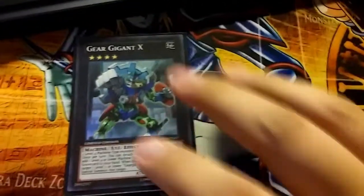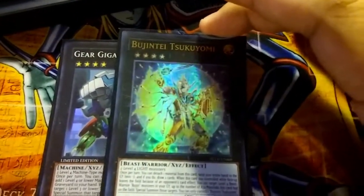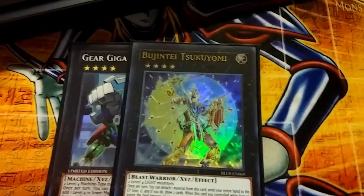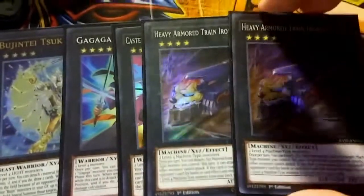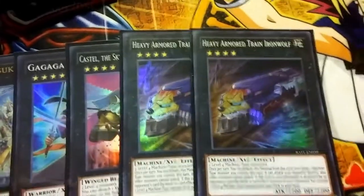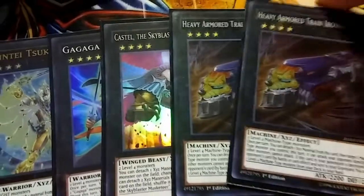Then onto the Xyz. You've got one Gear Gigant X for the times you don't draw into your Union Hanger and need to search your pieces. One Bujinki Tsukiyomi — you don't go into this play as much anymore because of the Link restrictions; if you summon this your opponent pretty much knows you don't have much left. One Gagaga Samurai for when you want to go for game. One Castel — still a staple. I run two Heavy Armored Train Iron Wolf because it's 2200 that you can attack directly with. If you have this and an ABC Dragon Buster on the field, you can activate Train Wolf's effect targeting your ABC Buster and attack directly for 3000. I'd probably cut one for a Tornado Dragon since it's more versatile, but it's a fun and very underappreciated card.